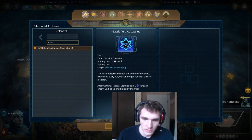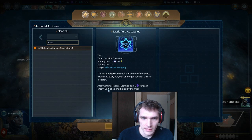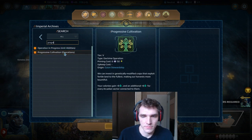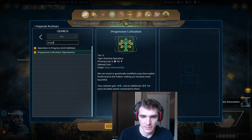Next in our list of Amazon doctrines is Progressive Cultivation. It gives you extra food in all of your colonies and a little bit of extra food for every Arcadian sector around you. On the current map there don't appear to be any Arcadian sectors nearby, so on a map like this you wouldn't really want to go for Progressive Cultivation.